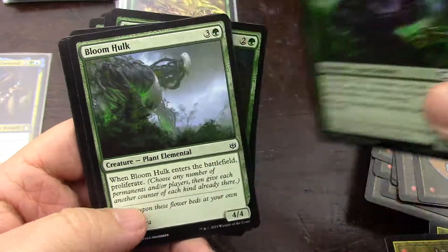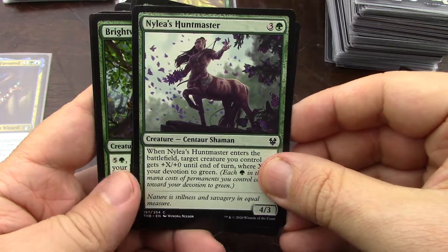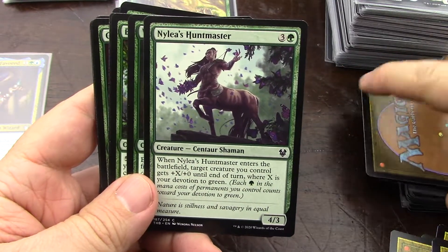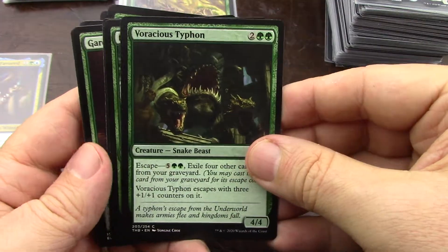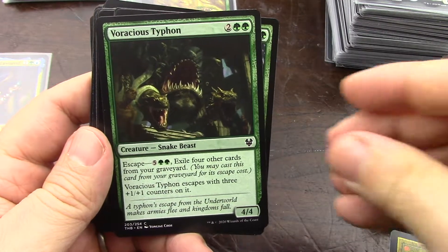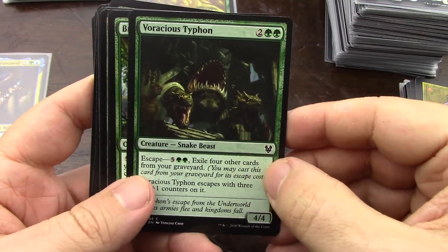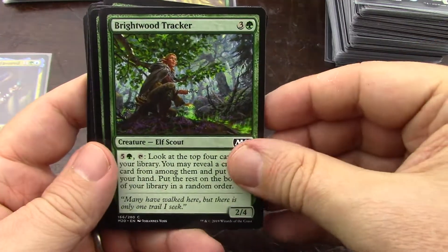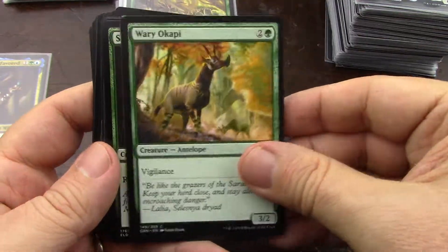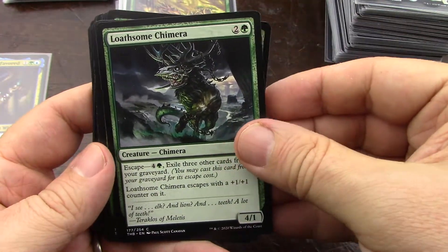Nimeth Spider — and this guy too. I'm not on elementals. Proliferate — yes. I'm only on devotion to green ever so slightly, so no. Not sure... not sure. 'Not sure' means no. Not sure means no — same here.